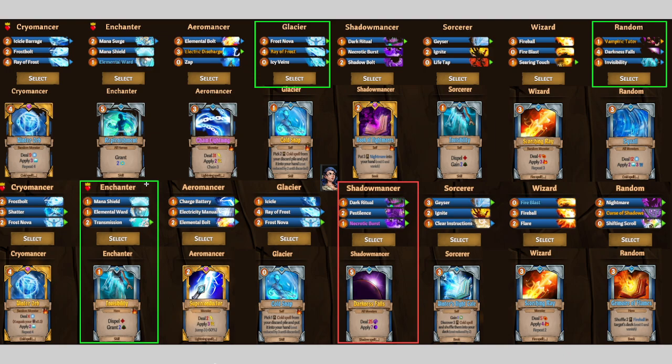Typically I would recommend Enchanter, because the invisibility can save a hero by making them untargetable by single-target attacks, or just Dispel Mark, which can be pretty bad. On the first boss there is a guy that marks the backline, so you can Dispel the Mark there, and Maluka is not going to be taking about 20 extra damage from Mark because of the boss's AoE multi-hit attacks. And if you don't feel like using invisibility, the mana shield and transmission for survivability — Shadowmancer for the Darkness Falls is really, really good, especially since you're going to be doing a lot of dark damage with 2 other dark members on the team.